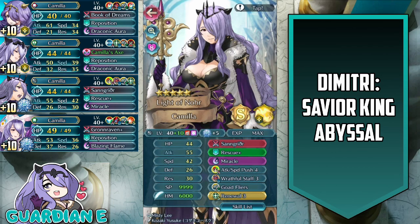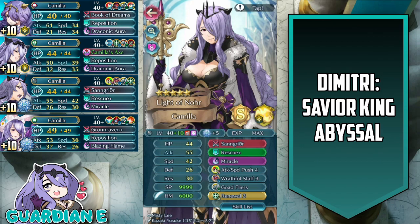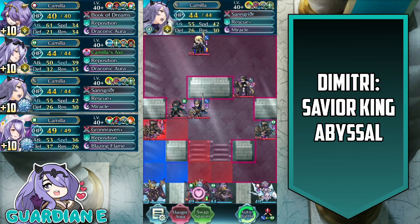And finally we have brave Camilla — light of nor Camilla merged at plus 10 with an attack asset and 5 dragon flowers. Has her native sangreether, miracle for the special, attack speed push 4 for the A slot, wrathful staff for the B slot, goad flyers for the C slot, and renewal 3 for the seal. We also get to test out the new rescue plus, which does come in handy in this particular battle.